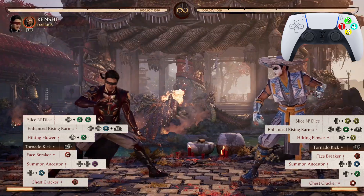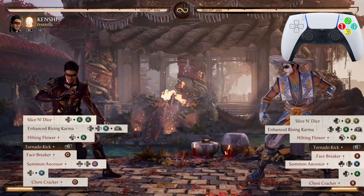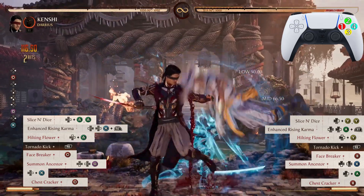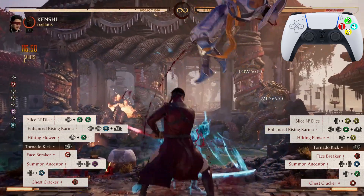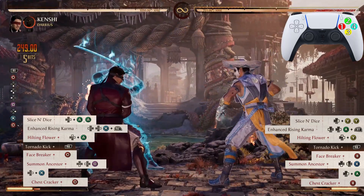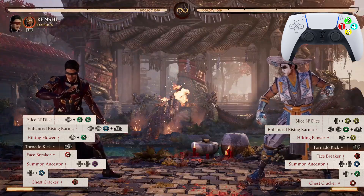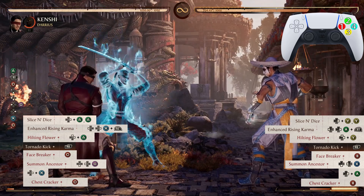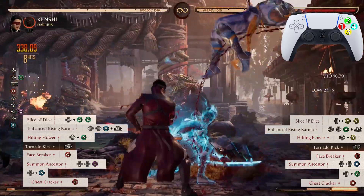After that forward 3 we go into Chest Cracker — another standing 4. The names are just different because one is when Sento stands and the other is not, but after that forward 3 just press standing 4. Very, very simple. Now from Face Breaker, from Tornado Kick, from Hilton Flower jump 2, from Rising Karma, and from Slice and Dice all the way down to that second standing 4 — let's look at that one more time.